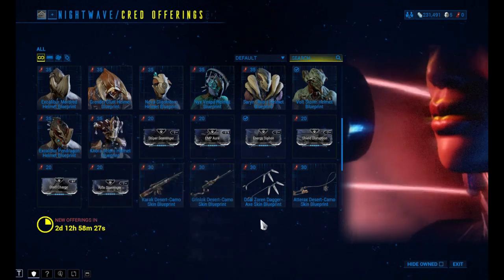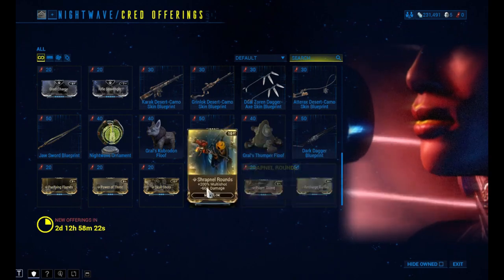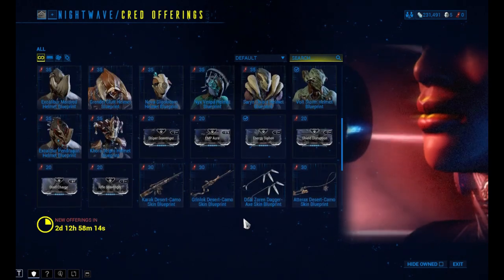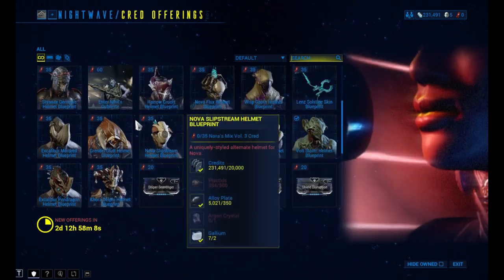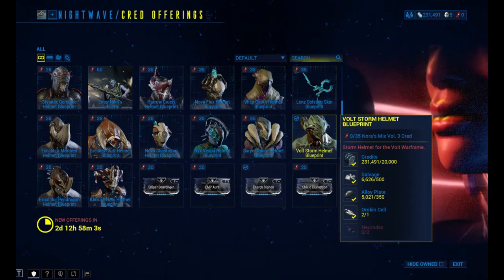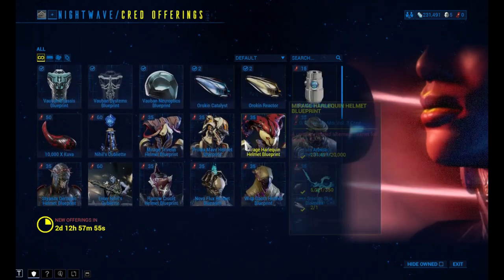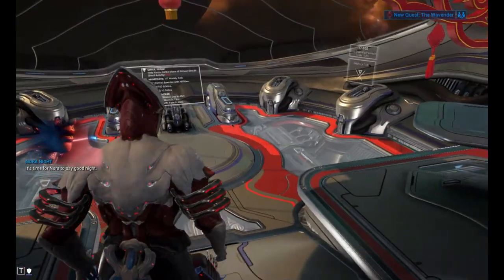These are some other mods — they're not that much good. And these are Warframe-specific mods. So I have Volt; I already bought one for Volt. There are various helmets you can see. I've bought one for Volt as well. But you can buy them all if you have enough Night Wave credits. You can earn them by doing Night Wave missions and progressing further into Night Wave. It has different things you can buy.